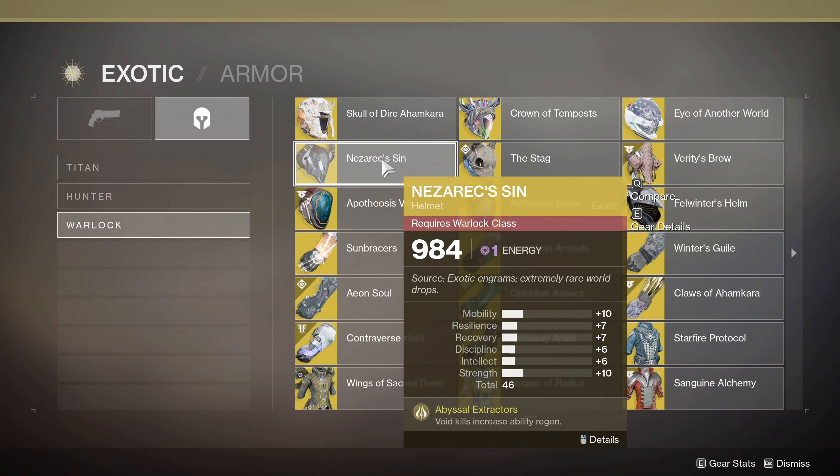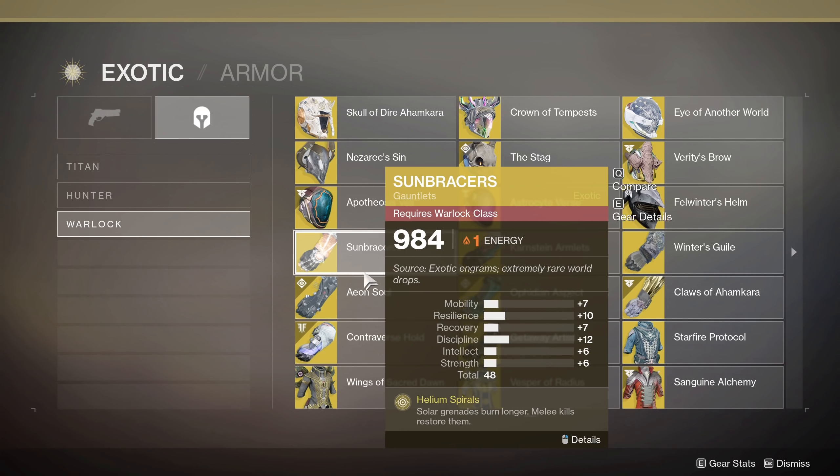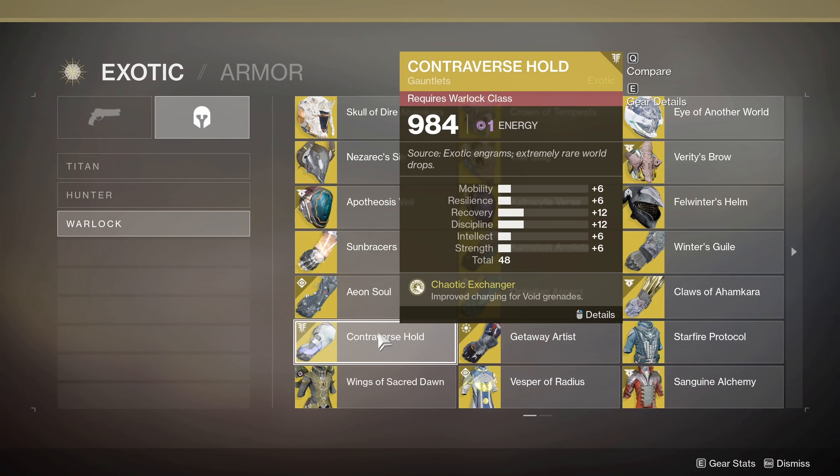If you need solar grenade kills, Sun Bracers is your friend. Melee kills give you an unlimited amount of solar grenade energy for about five seconds — you can usually get off about four to five grenades. You can paint a small area with solar grenades, kill a bunch of enemies, and knock out whatever solar grenade bounty you're working on. The solar grenades also last a lot longer, so even if you just have that single one and your melee isn't up, you throw one grenade and it can cook down a boss or bigger enemy. Contraverse Hold — you get improved charging of void grenades, you're harder to kill while charging them, and the charged grenades' damage will return some energy so you can continually repeat the process. Definitely a good thing to consider for anything void grenade related.